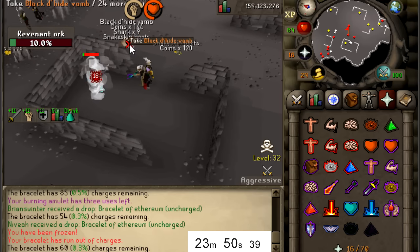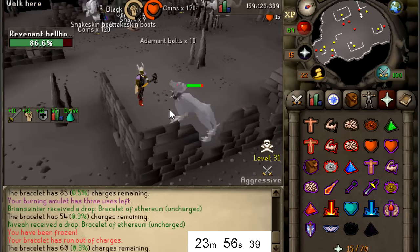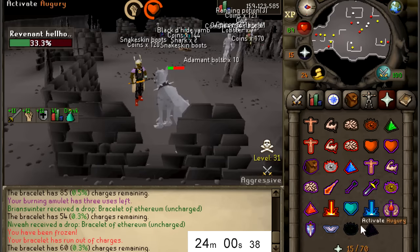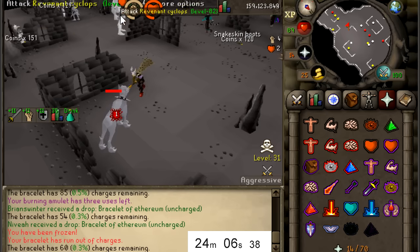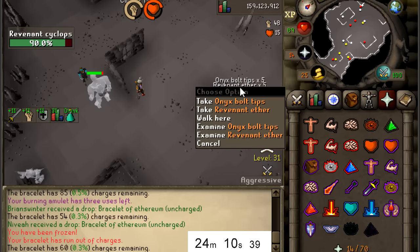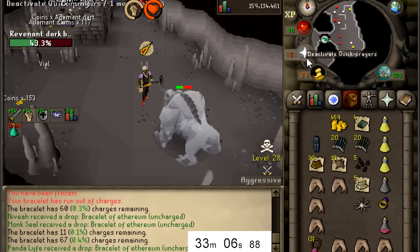Damn, that blowpipe is really out-DPSing everything. The blowpipe and dragon darts are just killing it right now - blowpipe seems to be really good. People are just hitting constant 20s. Onyx bolt tips times five! If you guys ever needed an AFK Slayer training method, come over here to the Revenant Dark Beast.